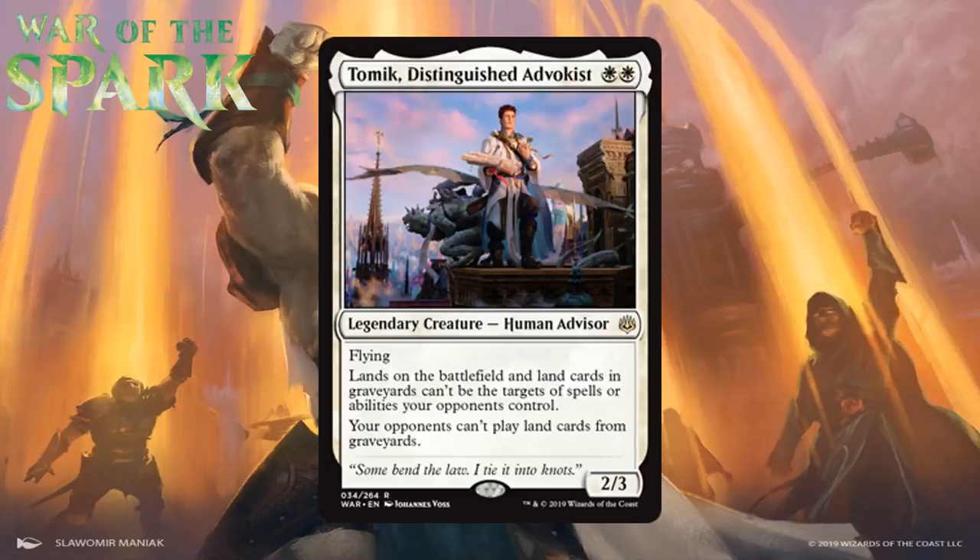Next up we have Tomik, Distinguished Advokist, who for two white mana is a 2/3 legendary human advisor at rare with flying. Lands on the battlefield and land cards in graveyards can't be targeted by your opponents' spells or abilities, and your opponent can't play land cards from graveyards. This is obviously a hate bear aimed at constructed decks like Dredge, but it isn't anything special in limited. A two-mana 2/3 flyer is good, but the double-white mana cost holds it back — your chances of playing it on turn two are limited. It ends up being just sort of filler because it's not all that easy to cast. It's a C.